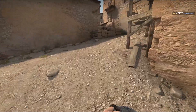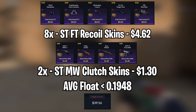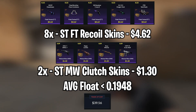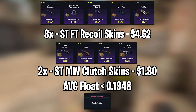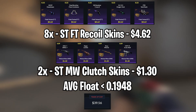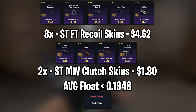Now onto the last trade-up — this will be a special one. We will be trying to trade up for a StatTrak AK-47 Ice Cold, which is a really nice skin. This will be a restricted StatTrak Recoil trade-up. We'll be using 8 StatTrak field-tested Recoil skins and 2 StatTrak minimal wear Clutch skins. For the Recoil skins, you can use the M249 Downtown, the Dual Berettas Floral Carnivore, the Revolver Crazy 8, the SG Dragon Tech, and the P90 Vanguard — available for $4.62 each.